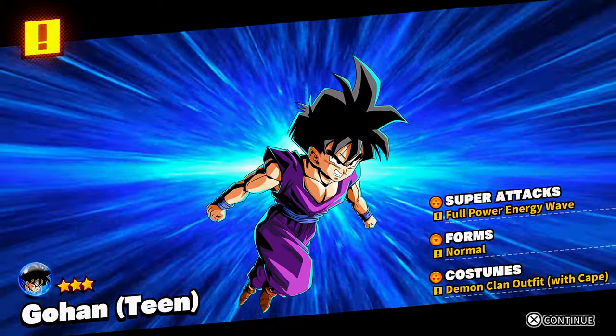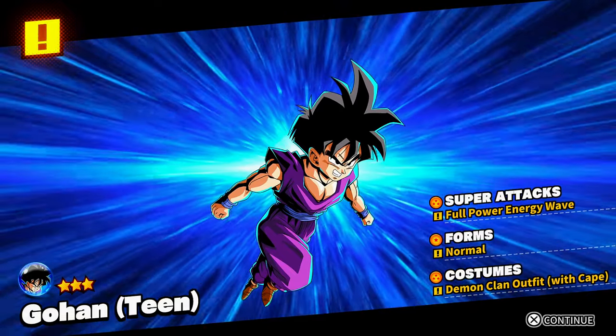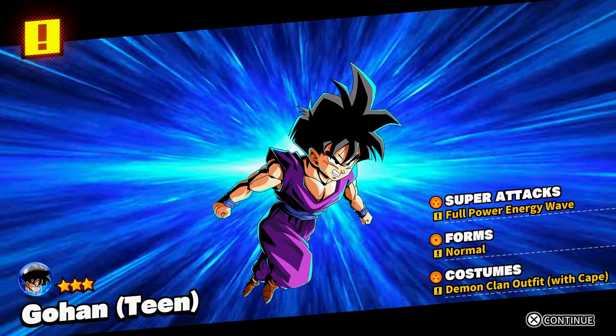We got Key Tracking and the Turtle Hermit costume for Goku. We actually got Gohan — I never had Gohan. We got Full Power Energy Wave Normal and Demon Clan outfit. Yeah, so it's our first time getting Gohan.